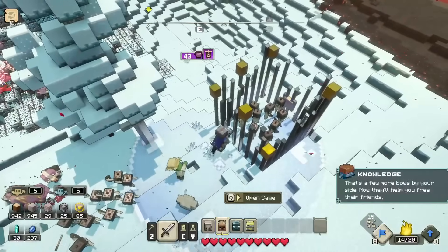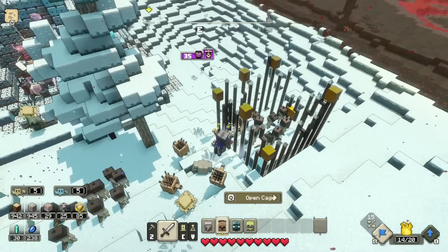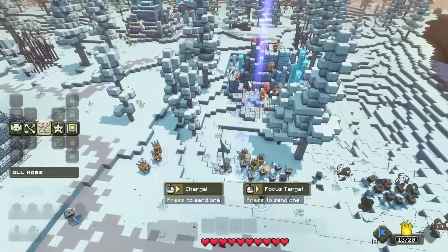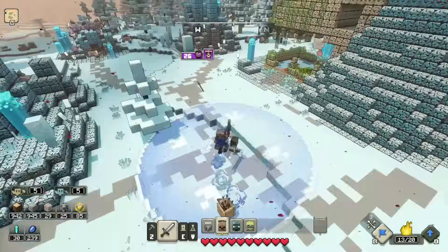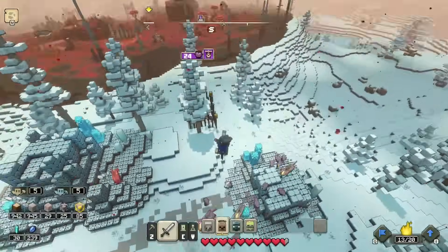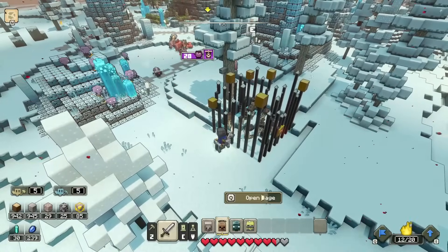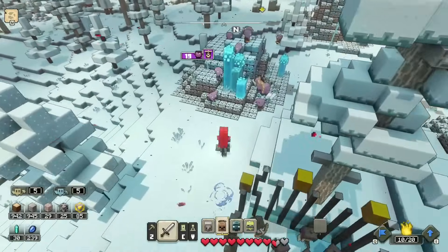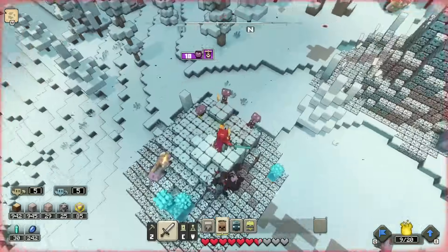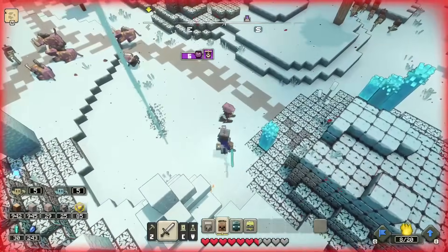They'll help out straight away, which is really cool — they'll even help free their friends! Huge hordes of skeletons are now by our side. We keep going and there are even more skeletons waiting for us. We open more cages — down to 20 piglins to defeat, then just 10 more left. Come on, got them!